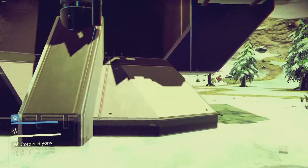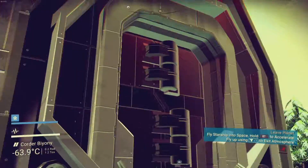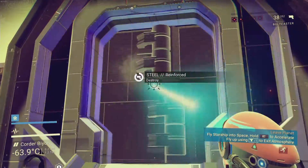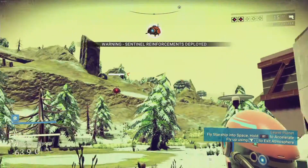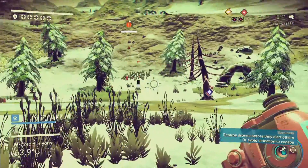Thermal protection is falling. Is there a door into this facility? It looks like a nice facility to get inside. It's got one of these doors. I can't destroy it with that, but I can destroy it with this. I'm probably gonna get attacked though. Reload, reload.